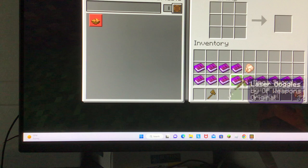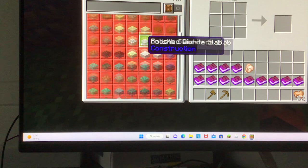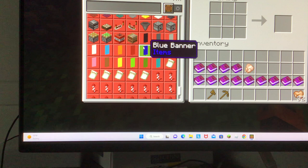So, let's go to the craftable instead of all. Let's keep going until we can find these items. Here they are — here's what they look like.